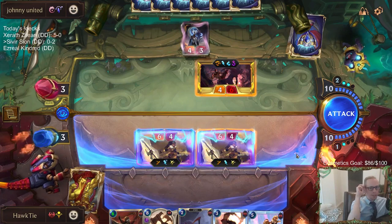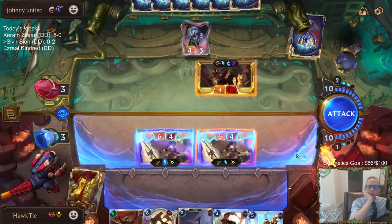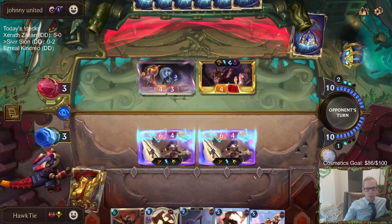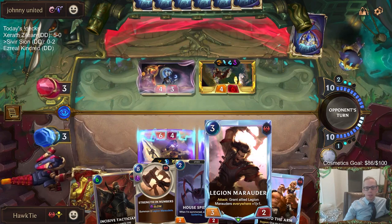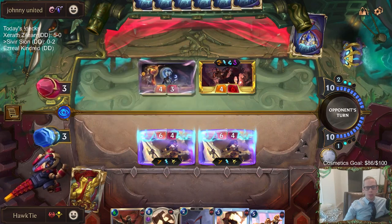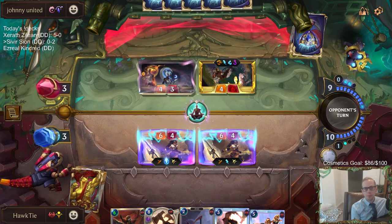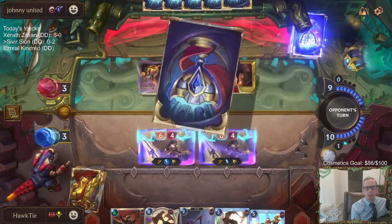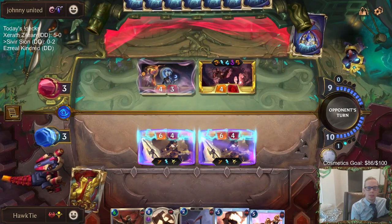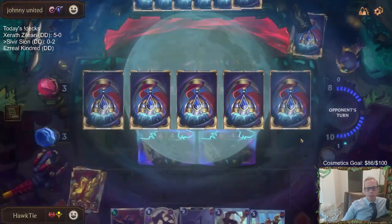They played two spells to give Lee Sin barrier - spell shield forever. I'm really worried about stun cards. If I go Legion Marauder, they stun Legion Marauder - that's already a free spell towards leveling up Lee Sin. Deep Meditation is just the best. And they get a stun card. This didn't work out well.